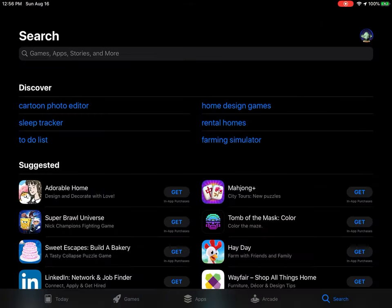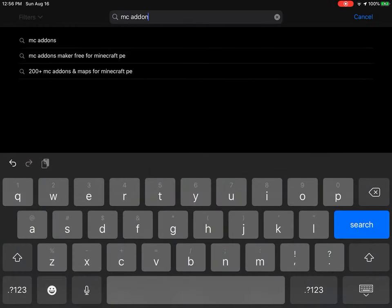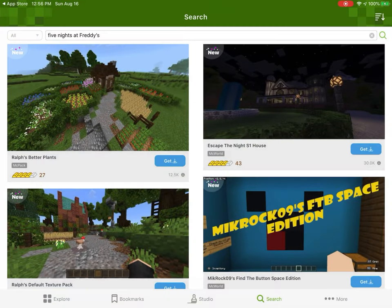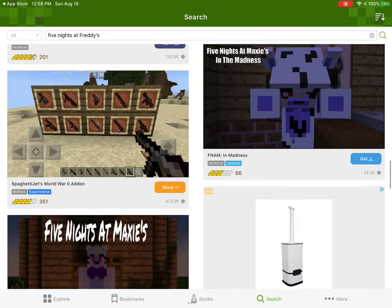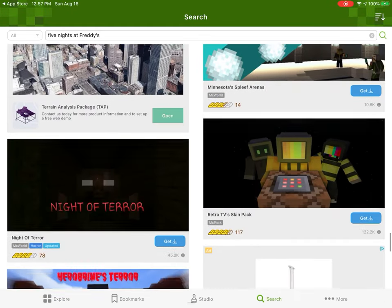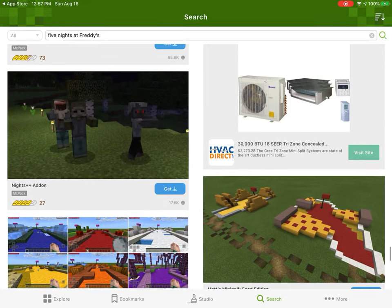You get this app right here. You can download Minecraft worlds and texture packs on your Minecraft account. I just downloaded a Five Nights at Freddy's world — it's right over somewhere around here. For instance, I just got a Five Nights at Freddy's map.